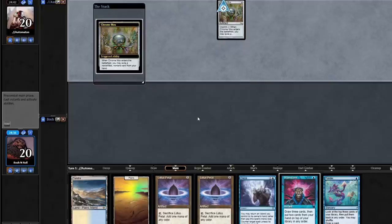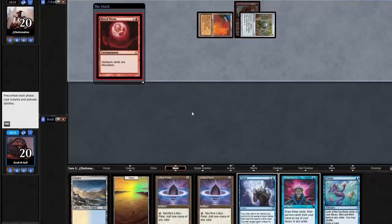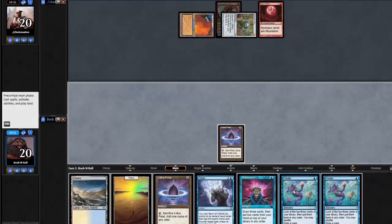If I get Chalice of the Void here, I'm not going to see very much. Please cast Blood Moon. They don't cast Blood Moon — I don't care about that one. It does stop me from playing my cantrips, but I have Lotus Petals. Let's give this a shot.